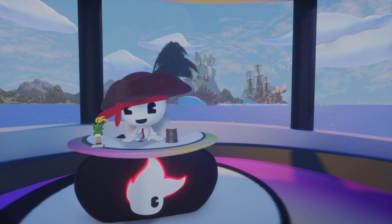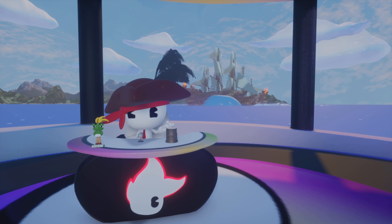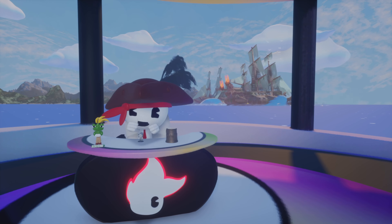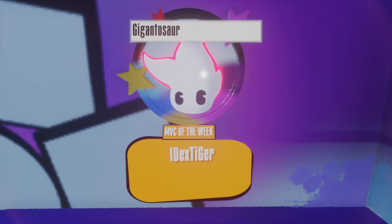We've even got a special guest who's going to do her assets today. But first, we have to go back to last week and check out who won the MVC coin. Without further ado, the winner of the asset portion of the animal theme episode is Idex Tiger for the Gigantosaurus Sculpt. And the winner of the dream portion is Mezzi Artist for Pet Cafe. Congratulations to both of you — your work was amazing.